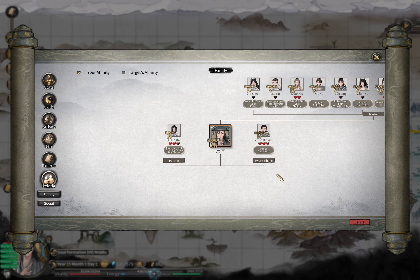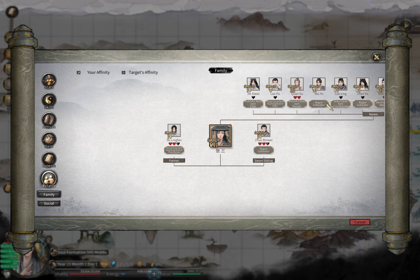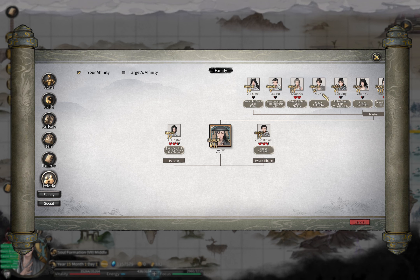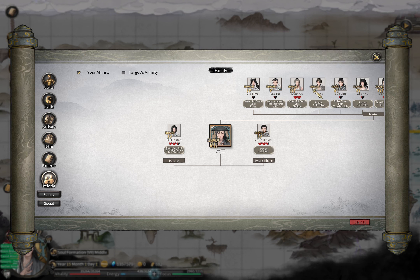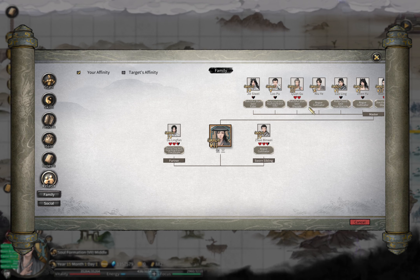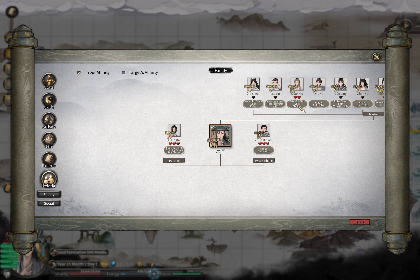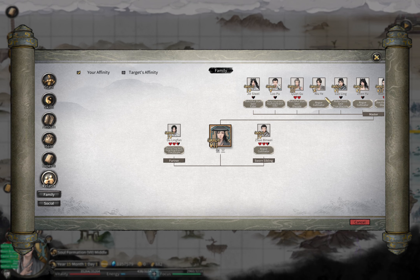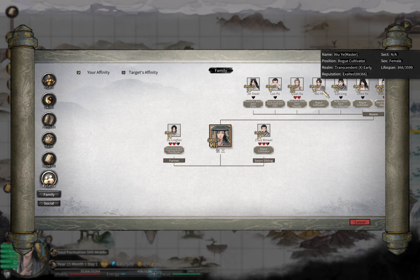I used to think it was because another NPC talked about your Transcendent Master and said bad words, and you agreed. That is another scenario. But many people say they've never seen such conversations. What they actually did was talk with other NPCs about their Transcendent Master, and because their affinity towards the Master was zero, they kept saying bad things. Once it becomes negative, every time you talk more it gets more negative. The safest advice: just don't chat with NPCs about other NPCs, or at least know your affinity towards the NPC you're talking about.